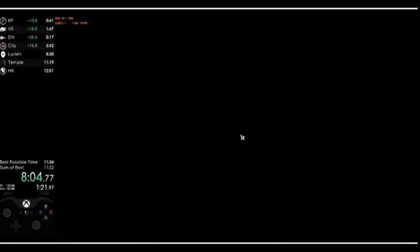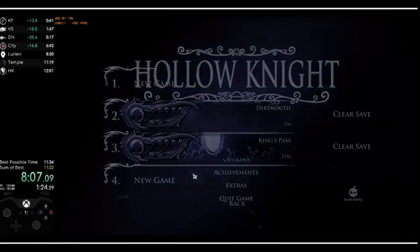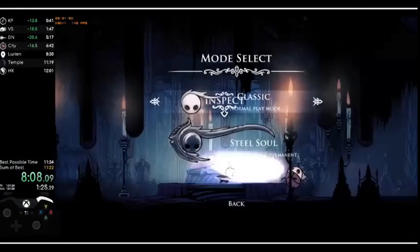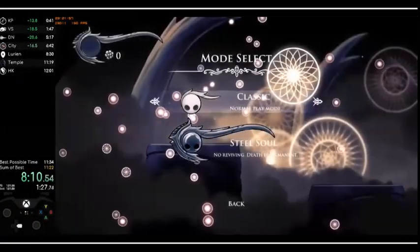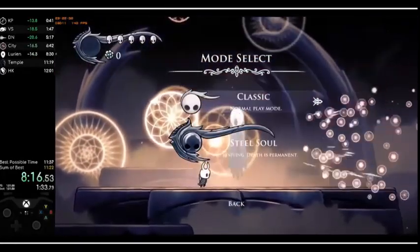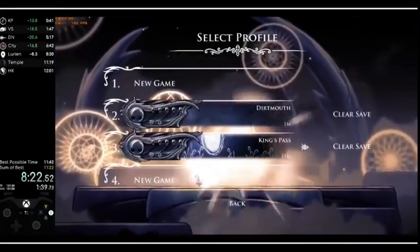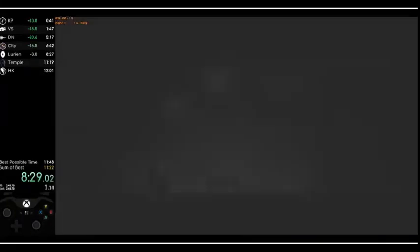And then he quits to map from there — I'm guessing that's to skip him having to kill it. He's doing the new weird new game thing. I don't know how this helps him in any way. I think he just skipped an animation. He's probably doing this to glitch through the map.